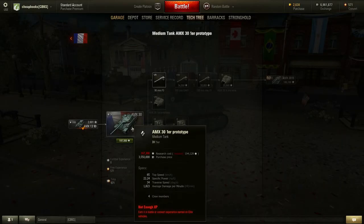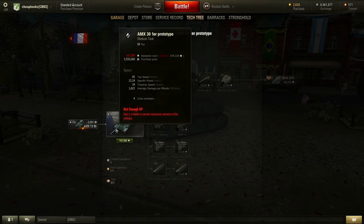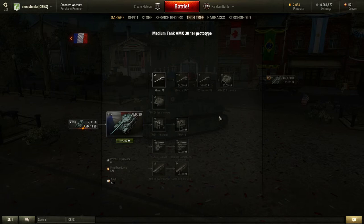Obviously it looks like a nice tank. It's a medium tank. 65 kilometers is the top speed — that's extremely fast. The traverse speed is 34, which is pretty good too; that's faster than a lot of tanks, meaning the tank can spin around a lot faster. I'm going to go through all the guns, the turrets, the radios, the engines, and the tracks — showing you what's good, what you need, and what you don't need.